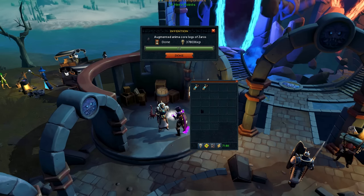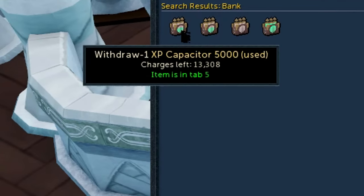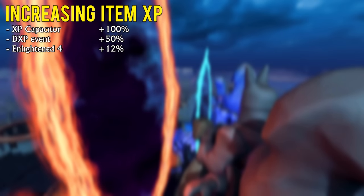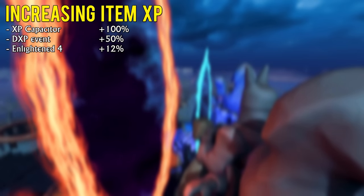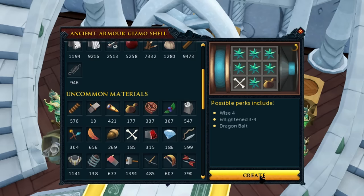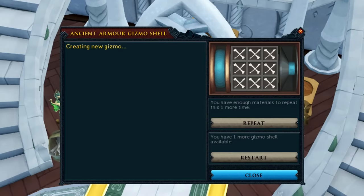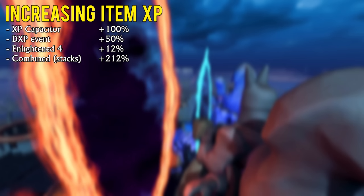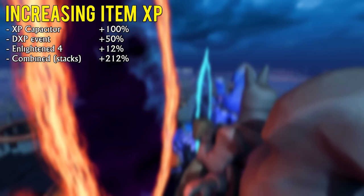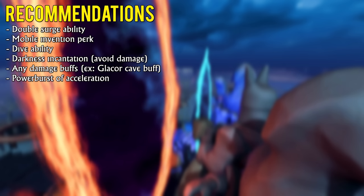Since the goal of this method is to level invention items, you should know how to increase your invention experience per hour. Buying and activating a full XP capacitor and placing it in your preset will increase the invention item experience you gain by 100%. Playing during a double XP event with the timer active will increase item experience by 50%. The Enlightened perk can increase item experience on the item it's placed on by 3% per rank, up to a maximum of 12%. Combine all of these and you can gain 212% more item experience per hour, leveling items to level 9 more than 3 times as fast as normal.